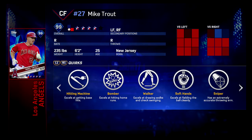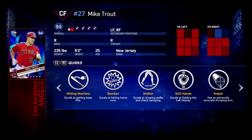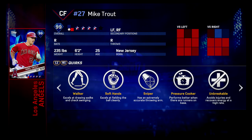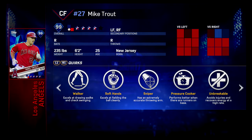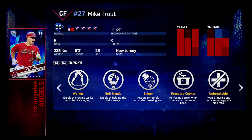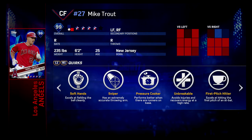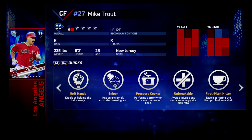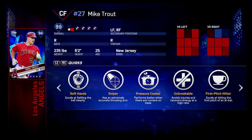Let's talk about these passive quirks. We got Hitting Machine — that just means he's got high contact. Bomber — he's got a lot of power. Walker — that means he's got great discipline, and he's able to check swing. The higher your discipline is, which is 99, you can get the check swing done. Soft Hands just means he has really good fielding and he rarely makes errors.